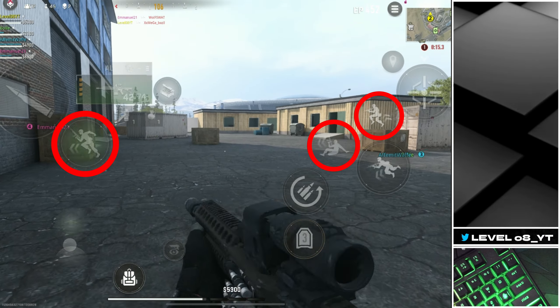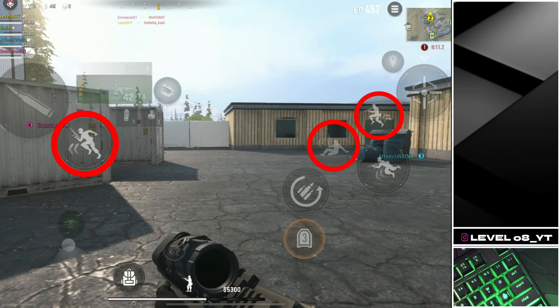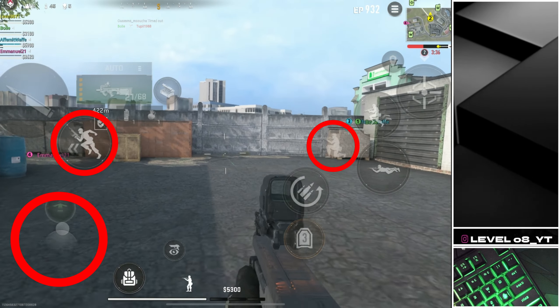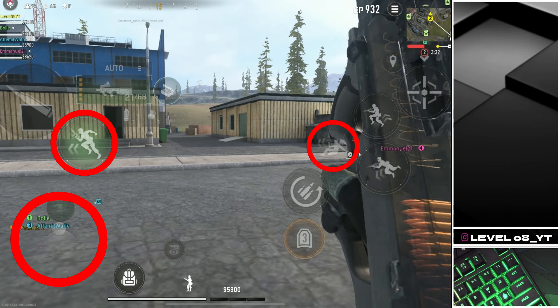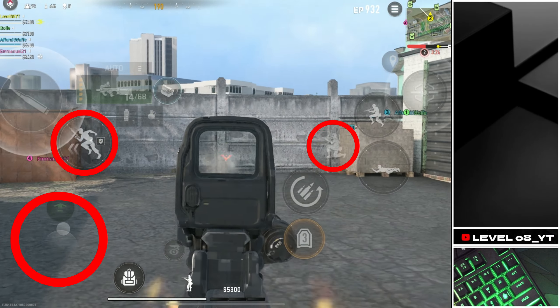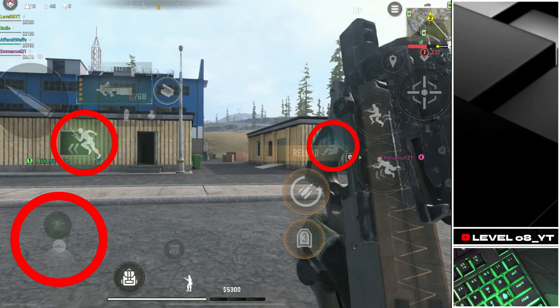To do a basic slide cancel, sprint or tactical sprint, then slide and quickly hit the jump or prone button to cancel the slide. Or you can sprint, slide and immediately pull the joystick back for an even smoother slide cancel. Utilize slide cancelling in Warzone Mobile to cover open spaces quickly, move around corners, approach or retreat from enemies in an unpredictable pattern, and smoothly engage in or disengage from combat scenarios.